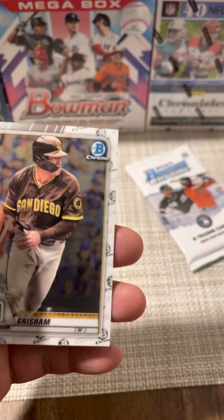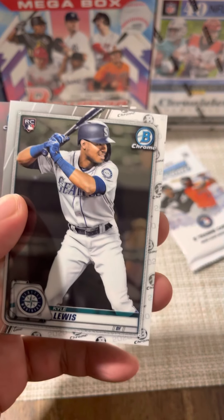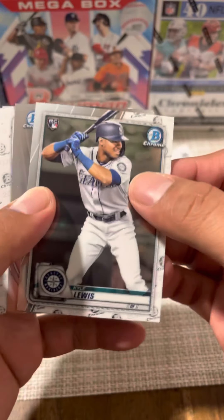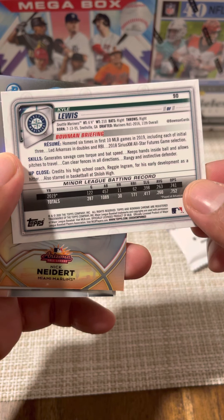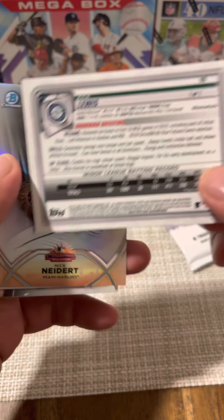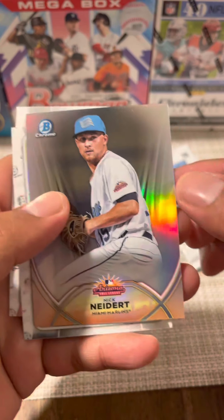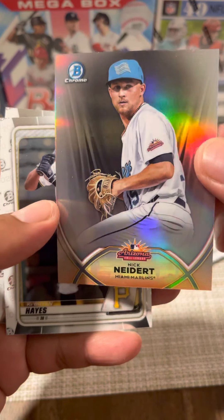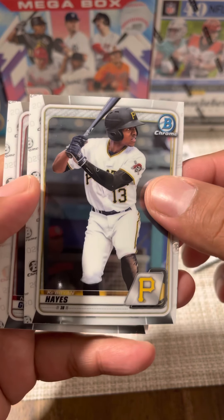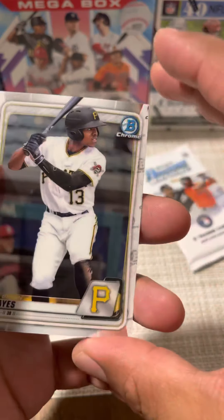Trent Grisham leading off pack five, another rookie behind him — it's Kyle Lewis, that's a good rookie to get, looking good up there in Seattle. Born in 1995, definitely has a nice hit tool. We got an insert of Nick Neidert, Ke'Bryan Hayes, and then Nolan Gorman. I like Ke'Bryan Hayes.